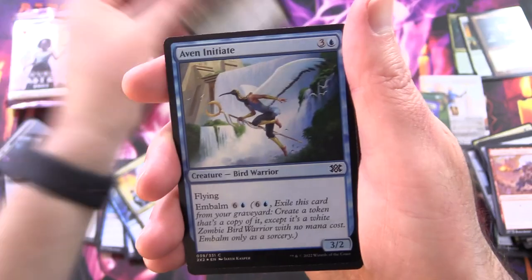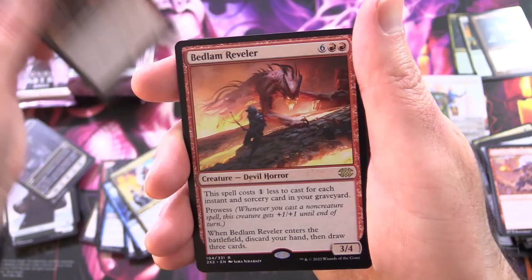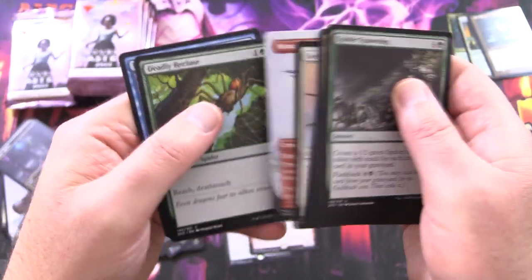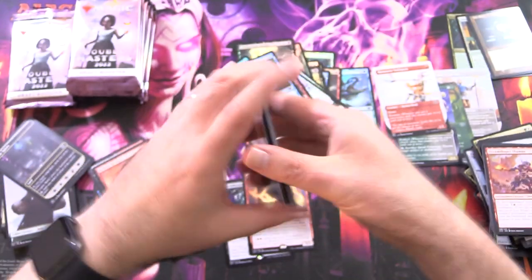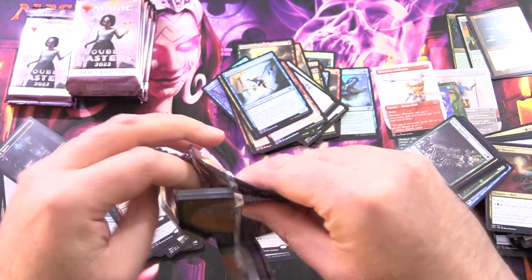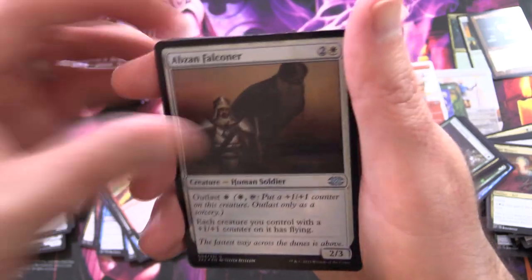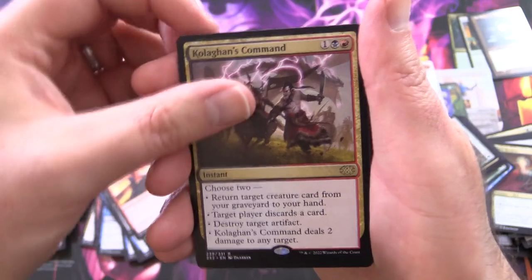Foil Kraul Harpooner, Avacyn's Initiate, and Ashenmoor Liege, along with Bedlam Reveler. For a second I thought that was a sliver — the shape of the head looked a little sliver-like. We do get a Monastery Swiftspear, we'll set that aside. So over halfway through now — where are the heavy hitters? Is this box going to be a dud? I really hope not. Foil Abzan Falconer, Relief Captain, and Kolaghan's Command for the rare, along with Figure of Destiny.